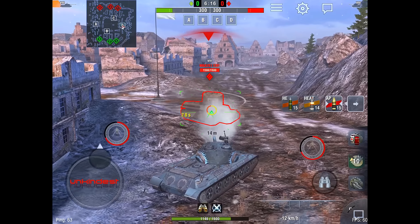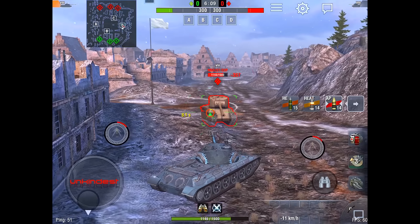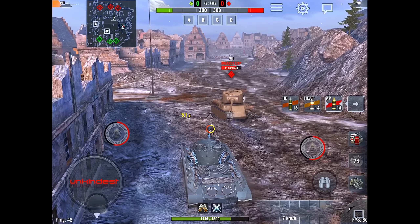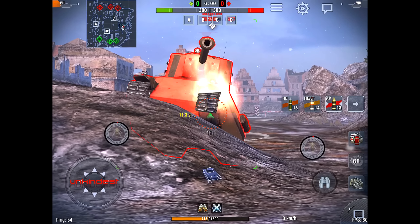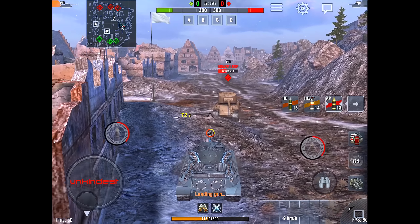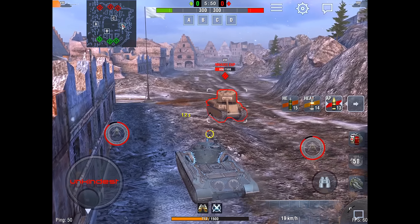Another interesting thing to see is how this tank can be seen by the Glacial 112. The Glacial has quite weak penetration with standard ammunition — only 175mm — but it has quite strong HEAT rounds which can penetrate the M6A2E1 almost everywhere. However, if you use the weak spots of the M6A2E1 Experimental, you can deal with it even with standard ammunition.